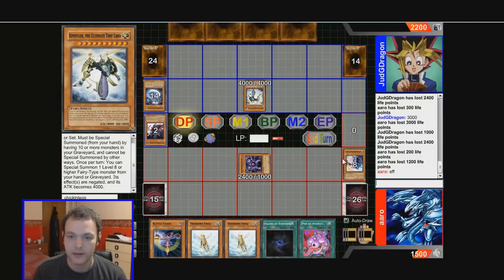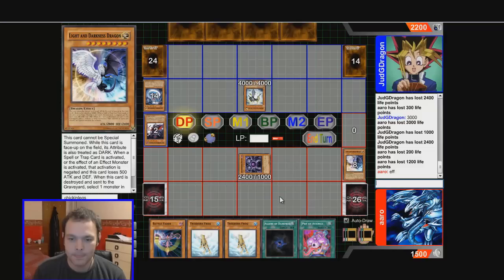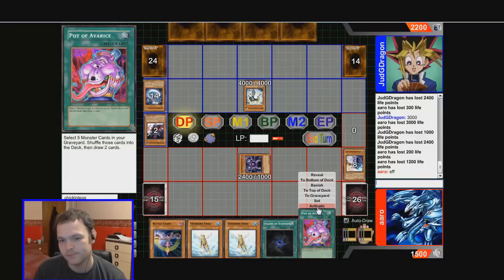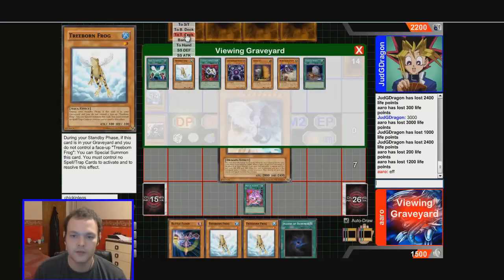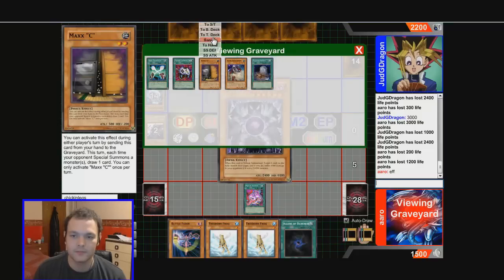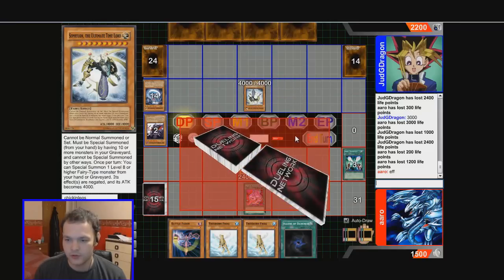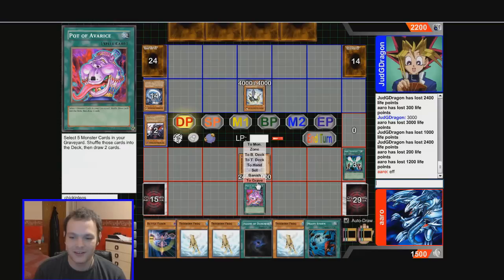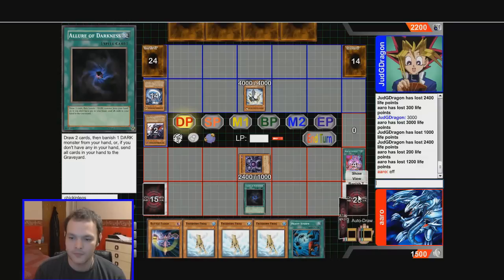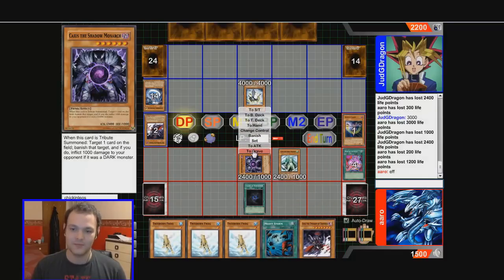I have to get rid of my frog to use Pot of Avarice. Kind of thinking Allure of Darkness but I think we need to go for it really — we need to get a Monarch. If I draw any Monarch I win, I think. Just draw the frogs — we've got to go Allure, we've got to go for game. Oh, Gorz — why Gorz? Yes, Raiza! Normal summon, target his card and attack for game.